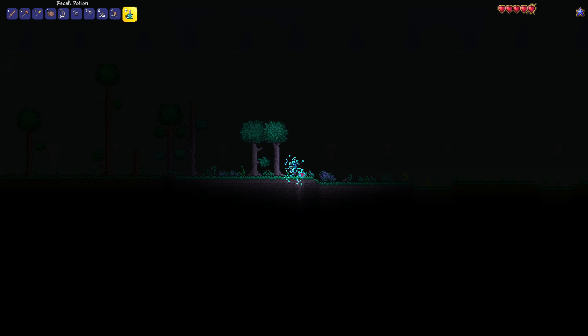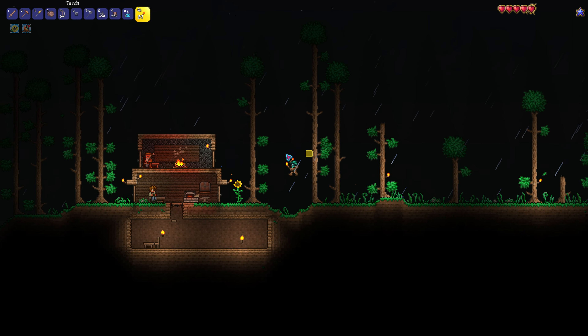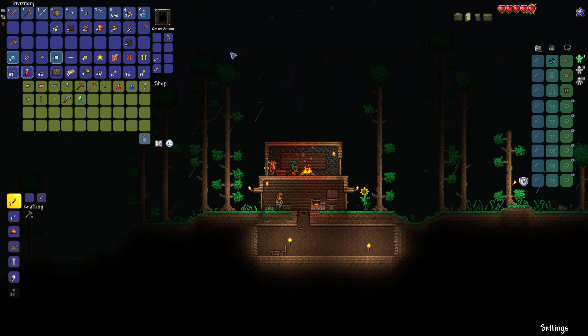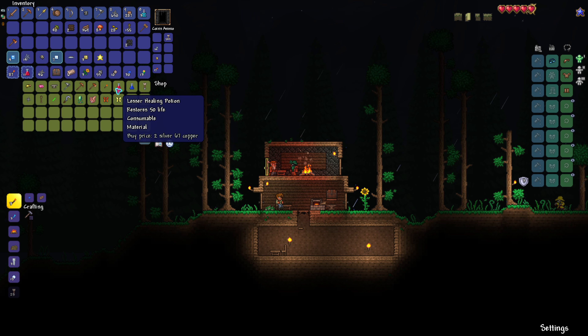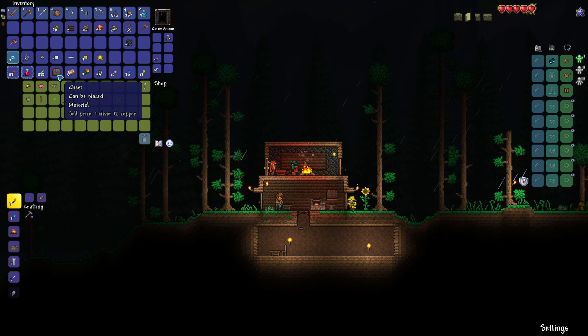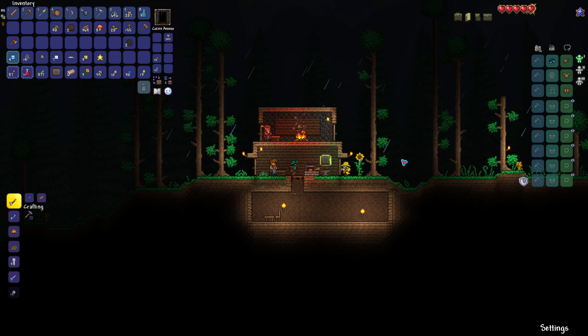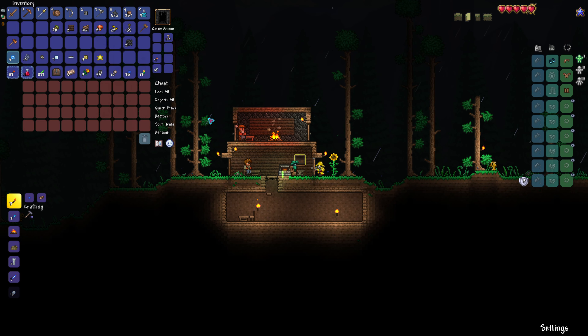It's evening and it's raining. Because it's evening, the merchant now sells glow sticks, and I love my glow sticks. Let's go ahead and sell some of the animals I've been collecting. I'll buy a good number of them. The reason I love these so much is I can just chuck them - and that's great. Alright, let's start getting organized.